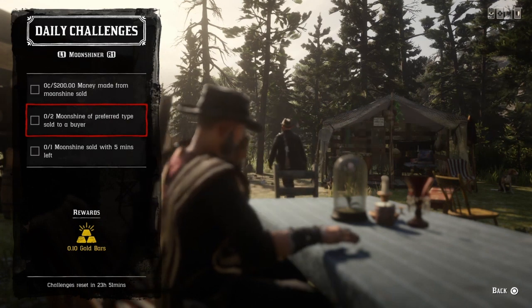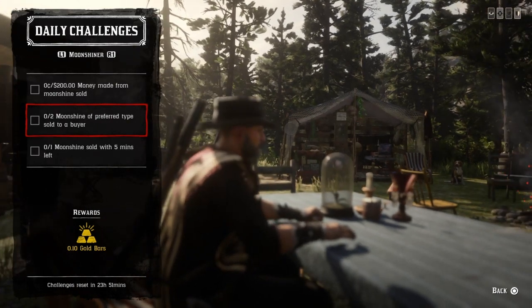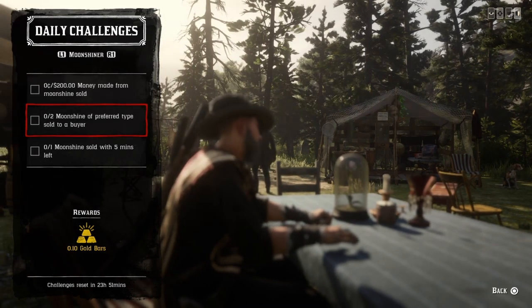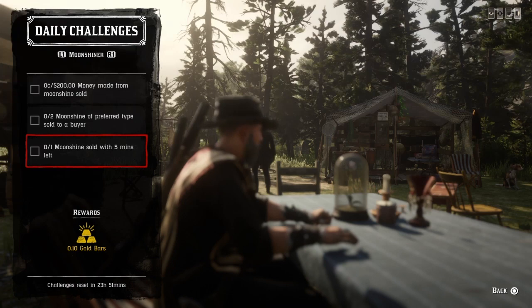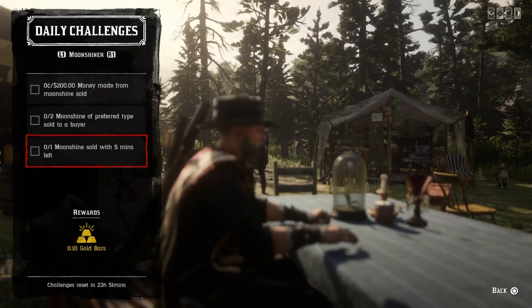For the moonshine sale type challenge: you can sell to anybody except Burt Higgins. If you sell to Burt Higgins it won't count. Just sell to anyone else and that challenge will be complete.